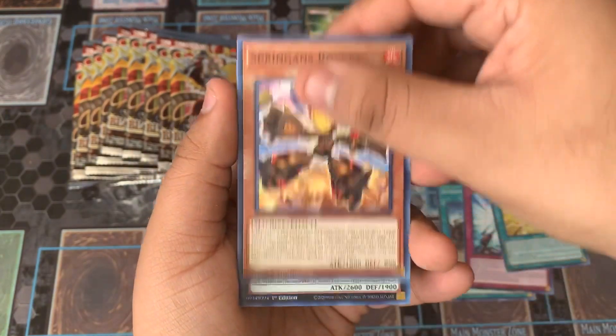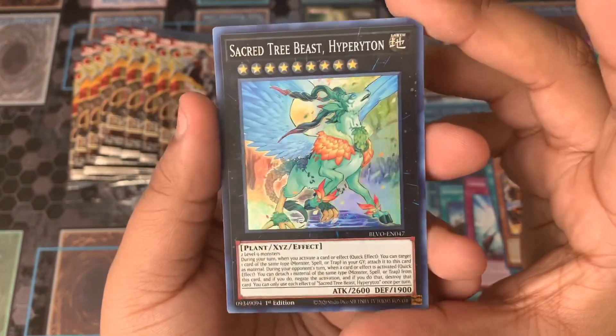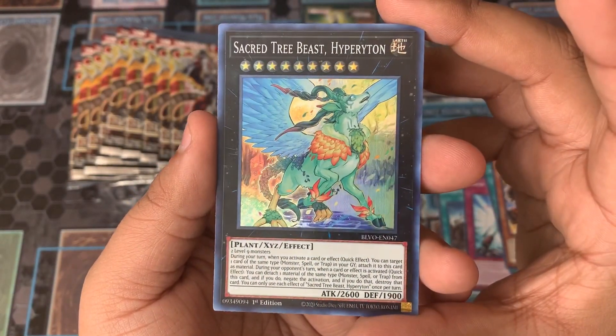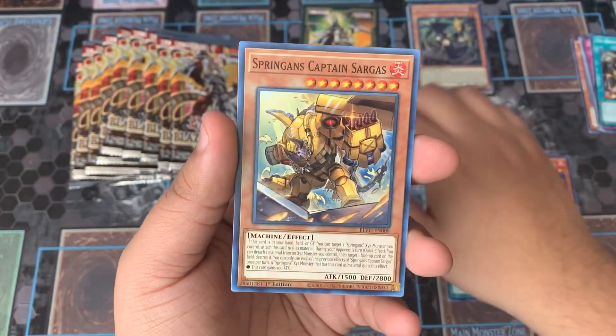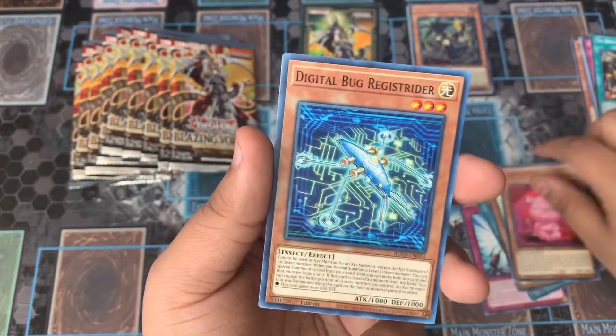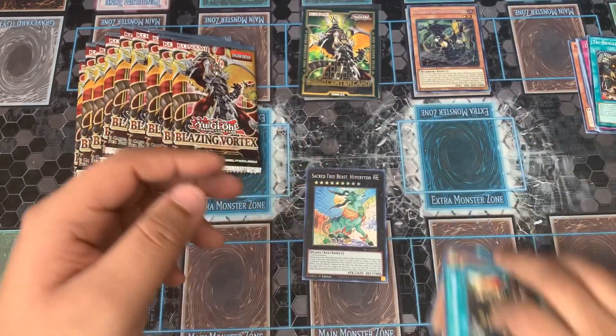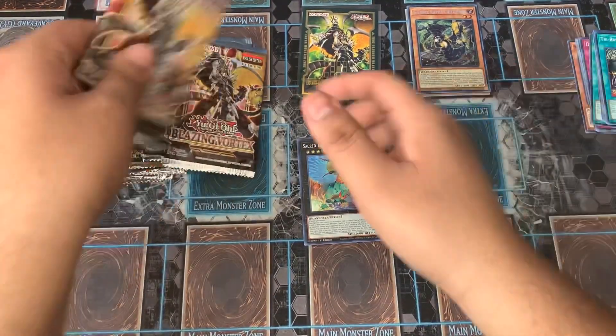Spriggans are rocky. And then we have Sacred Tree Beast Hyperyton as our Super Rare. Spriggans Captain Spargus, Ojama Pink — I forgot Ojamas are in here. Digital Bug Registered, and then the Tri-Brigade. So that is it for our second pack.